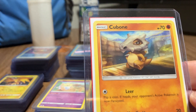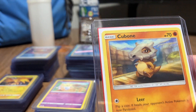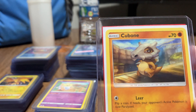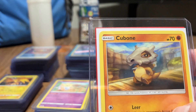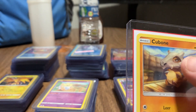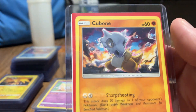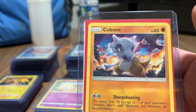Cubone - does anybody know why Cubone has the mask on his face? Because that's Charizard's dead mother. It's actually the skull of Charizard on his face - that's actually Charizard's skull. Another Cubone here - that skull is the skull of a Charizard.